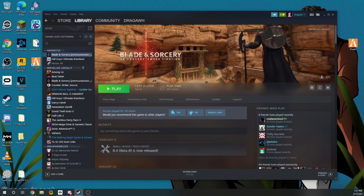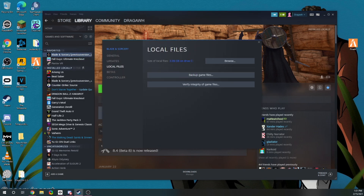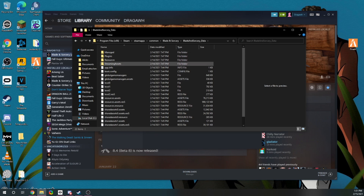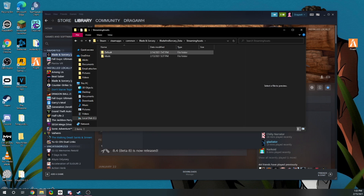Step two: finding your installation folder. To do that, right-click the game where you installed it, go to Properties, Local Files, and click Browse. It'll bring you to the main folder for Steam. Go into Blade & Sorcery, then Data, then Streaming Assets. There won't be a mods folder — this is for Update 8.4, it's all broken — so we're just going to go ahead and remove that.